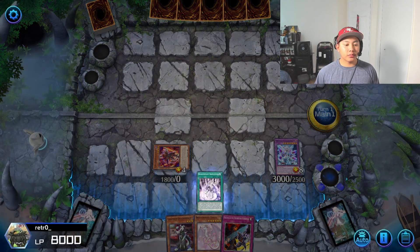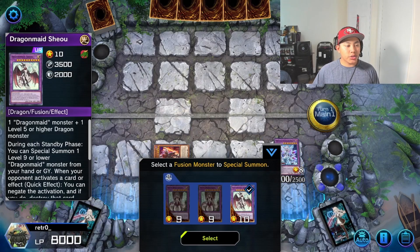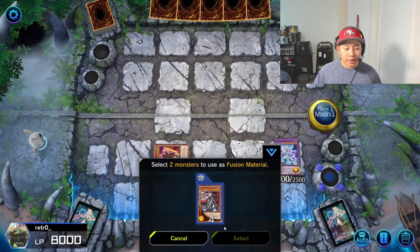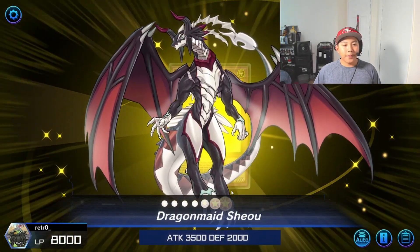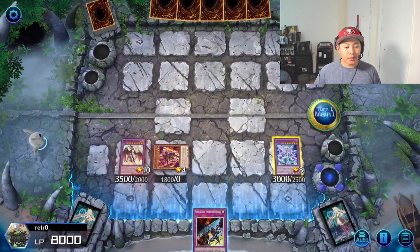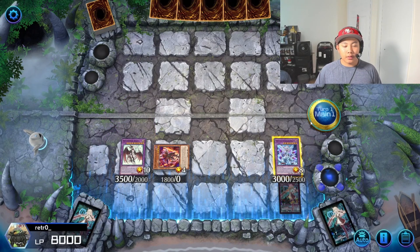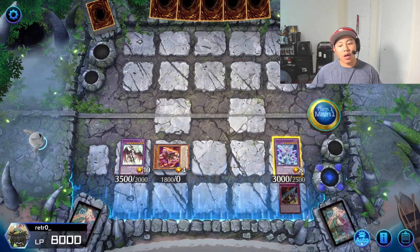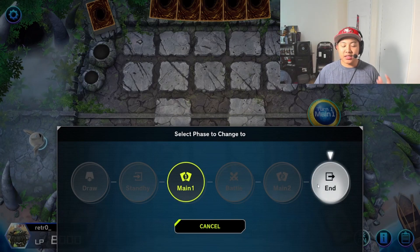Now we can activate Dragon Maid Changeover from hand. We're going to summon Dragon Maid Chio using two Dragon Maids in our hand, and we'll lock them in there. Now we're going to set Prologue of the Destruction Swordsman, and that's the turn one combo. We're going to go into the end phase — remember to toggle on because you want to activate that Prologue at the beginning of the next turn in the draw phase.